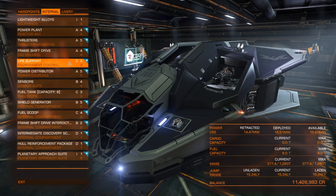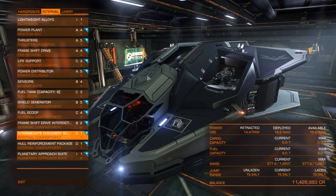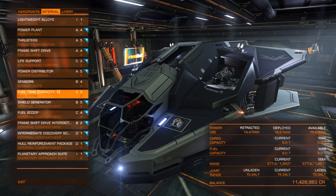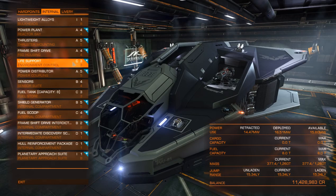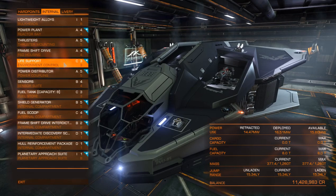For life support I go with a 3C — I might even boost this up to a 3E or 3B. When your shields drop, because of how the cockpit sits, if somebody shoots you from the front your canopy is going to get damaged, and I have it shatter on me a lot. Depending on where you are, you might want to give yourself more time to get back to a station and repair it. The 3C gives you 10 minutes, the 3B gives you 15, and the 3A gives you 20 minutes. As it stands, I can make it back right now, but I probably only have about a minute to spare, so I might boost this up to a 3B at some point.